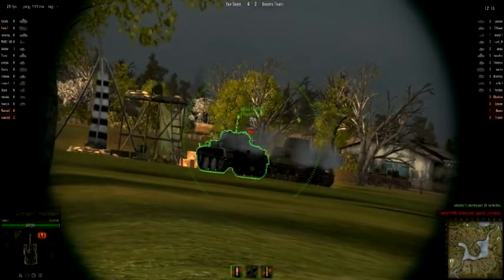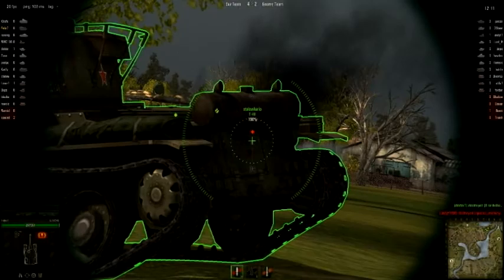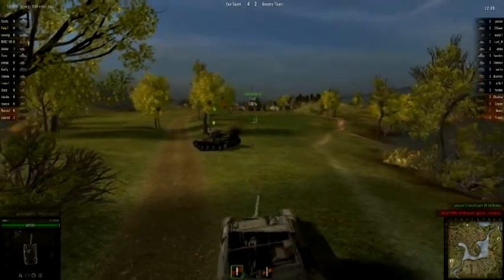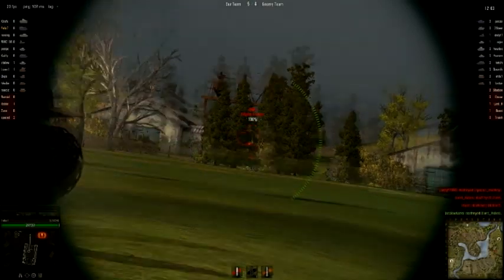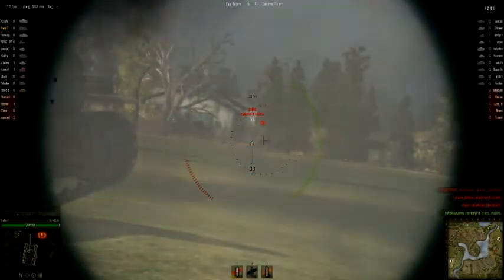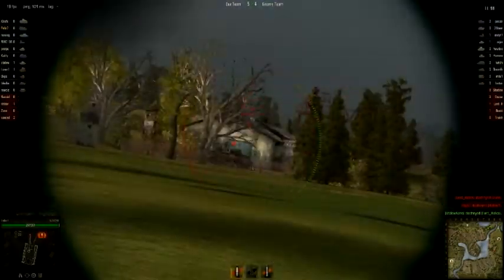This tank's biggest asset is its speed and maneuverability, and its biggest liability is its armor and lack of health. So even though you're fast, I wouldn't rush with this — just move up to good positions quickly and support your team, instead of wildly rushing forward.